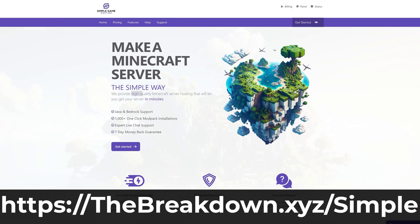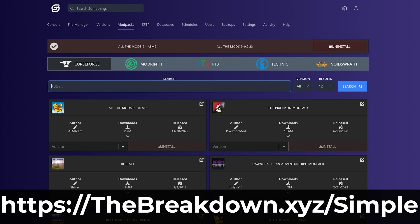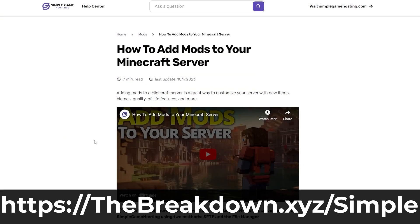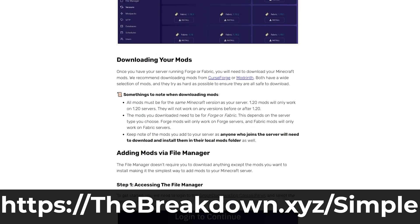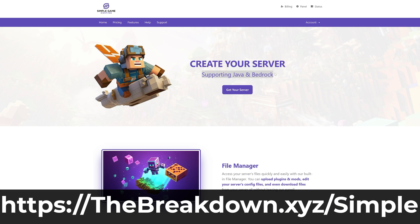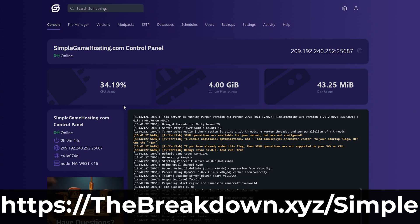What if you want to host a server and not worry about the hardware, your internet privacy, or anything like that — and on top of that, it's simple and easy? That's where our company, Simple Game Hosting, comes in. At the first link in the description — thebreakdown.xyz/simple — you can easily make a Minecraft server running Forge or Fabric, whichever mod loader you want. Or if you prefer a mod pack, there are hundreds with one-click installation. You can easily select a mod pack and start playing within minutes, whether it's adding individual mods, running a mod pack, or anything else. There's also expert live chat support to help you out.